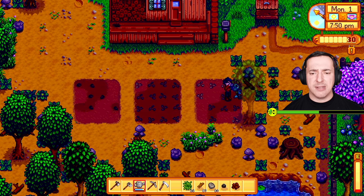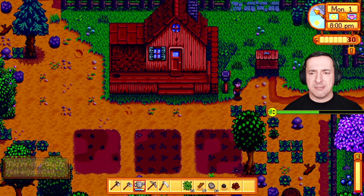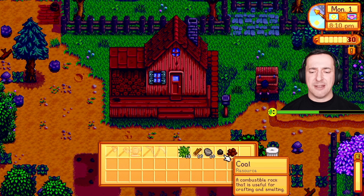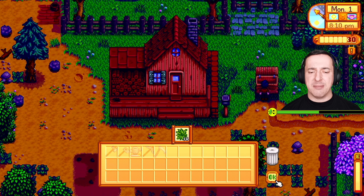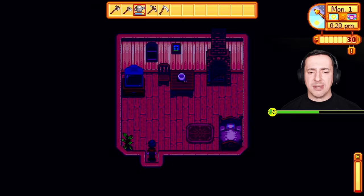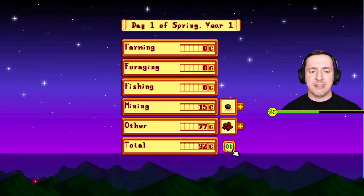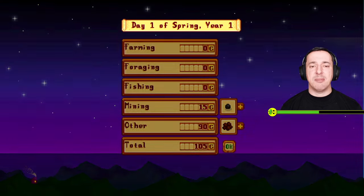I'll water everything before bed, then show you selling via the shipping box — chuck stuff in before you go to bed and you'll get money for those items. We're very tired so we need to be careful. I'll sell some clay, coal, stone, wood and fibre, then head to the house, press A, and go to sleep. Day one summary: we earned 105g from the box, nothing from farming or foraging yet since we didn't sell those items.